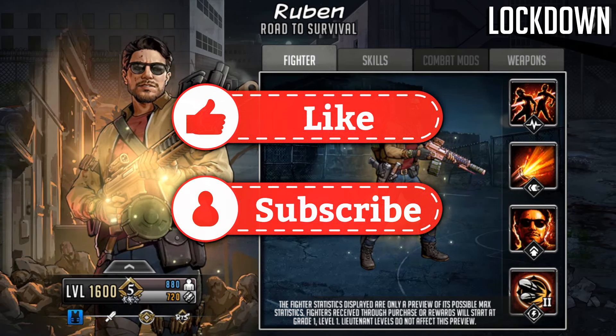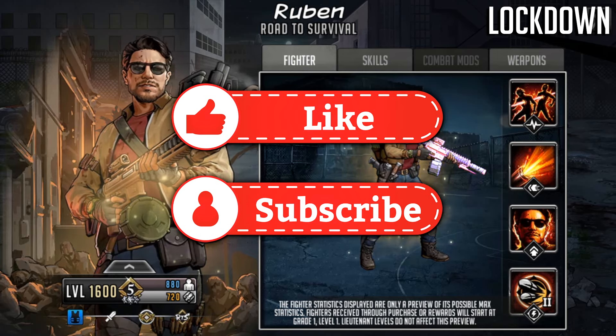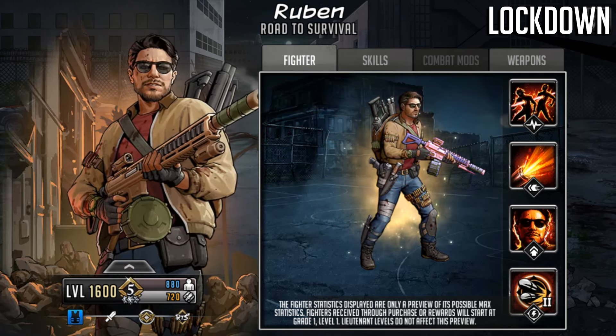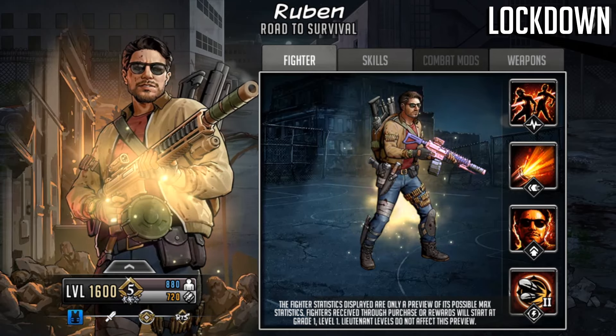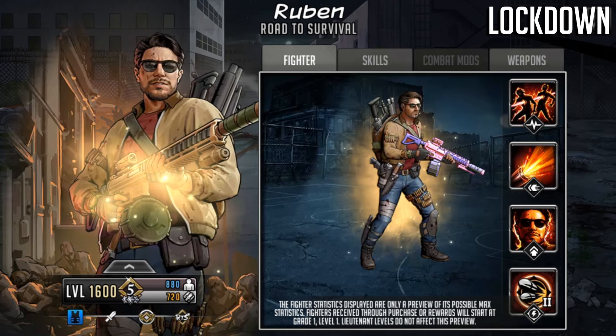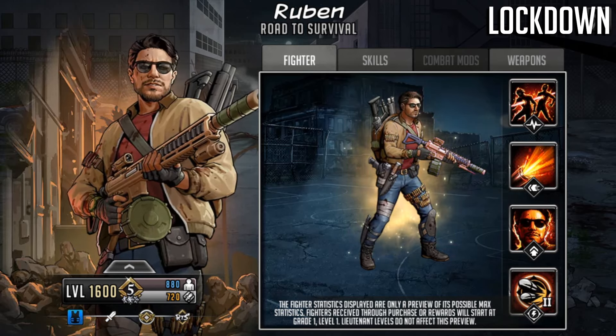Hello survivors and welcome to another Walking Dead Road to Survival video. In this video we are going to be taking a first look at Gold Mythic Ruben, who is going to be coming to RTS as an ultra token will recruit. Visually we have not had a Ruben in the game before and he looks pretty cool.